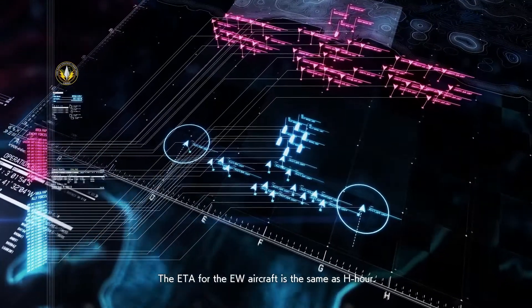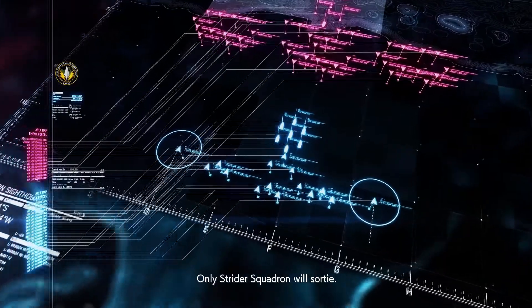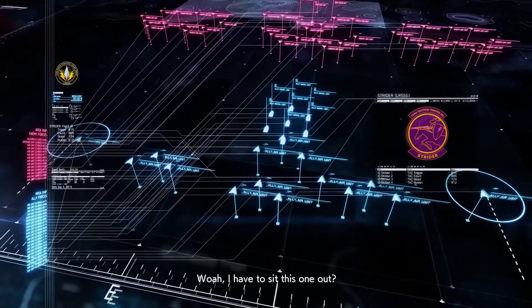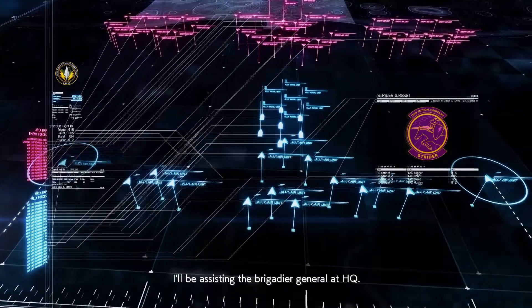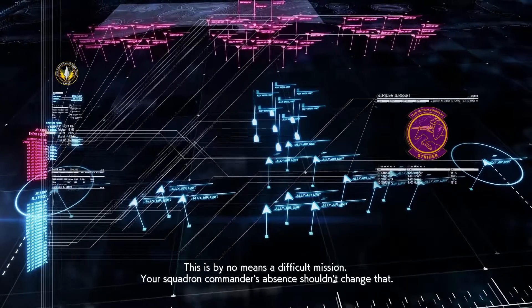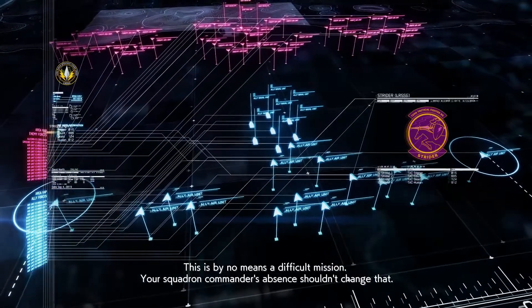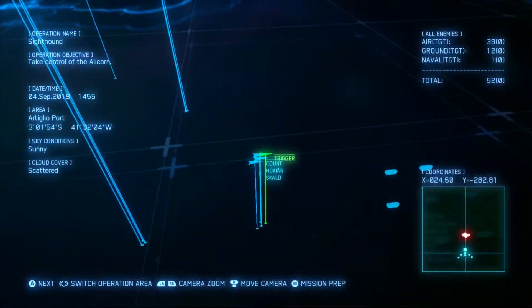An EW squadron will be deployed. Their ESM will be a valuable asset. Stay within their range and you'll have a significant advantage over your enemies. The ETA for the EW aircraft is the same as HAC. Only Strider Squadron will sortie. I have to sit this one out? Wait — Wiseman, you're not coming? I'll be assisting the Brigadier General to execute it. This is by no means a difficult mission. Your squadron commander's absence shouldn't change that.